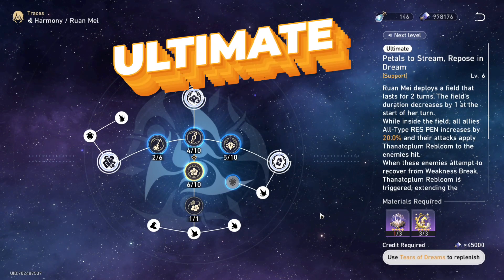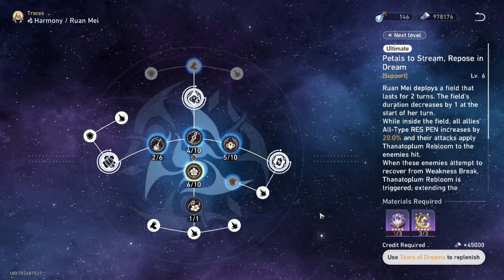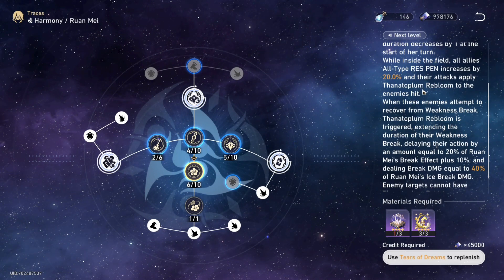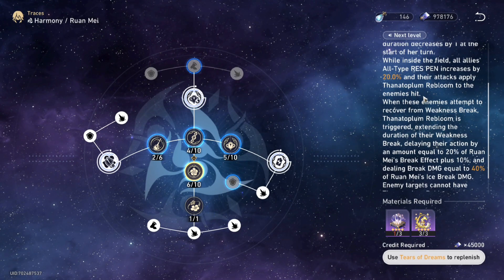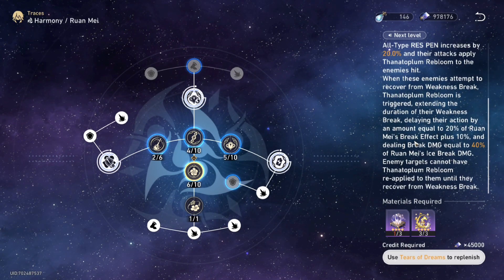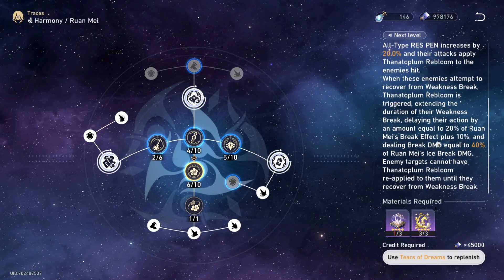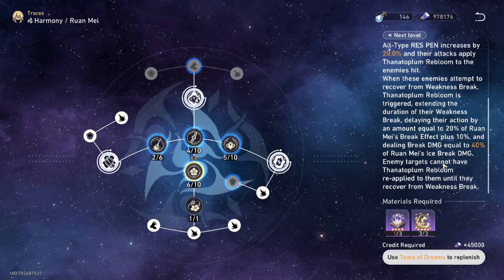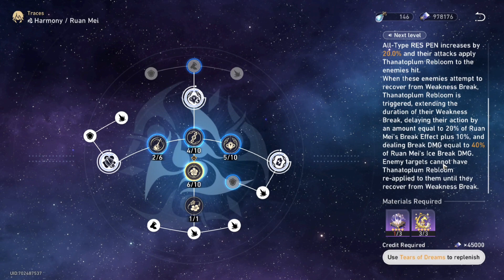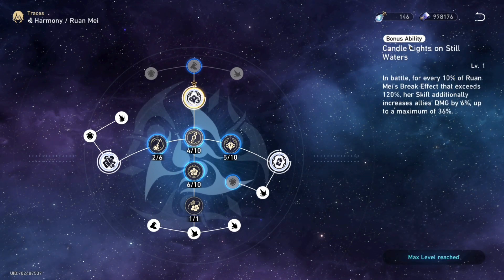The ultimate deploys a field that lasts for two turns. The field duration decreases by one at the start of each turn. Within the field, it increases all party members' resistance penetration by a certain percentage. Not only that, it delays enemies' action equal to 20% of the weakness break effect and deals break damage based on her ice break damage multiplier.